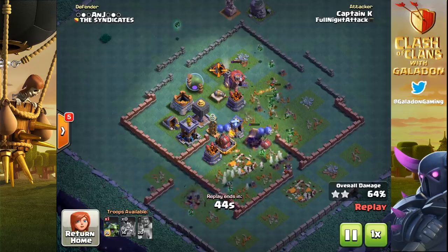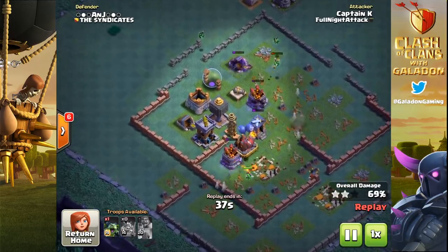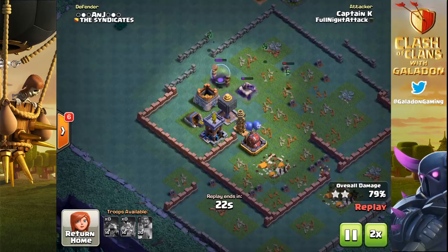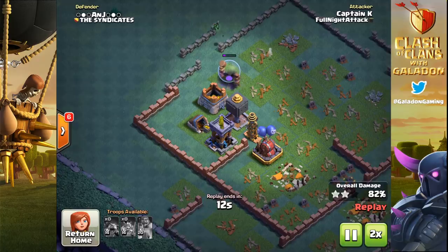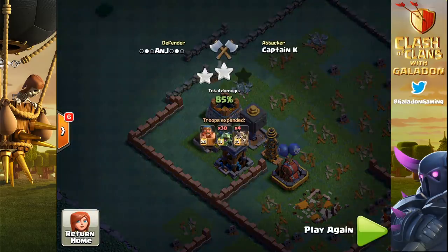Several members of Full Night Attack have been having a lot of success with this strategy — high 60s, 70s, 80 percent, usually good enough for a victory even at the very top of the trophy ladder. Here, Captain K is just about to finish off an attack where the minions are doing a little bit more cleanup, pushing him over 80 percent damage against a nearly maxed-out base. The minions just have a heyday at the end — 85 percent, two star.